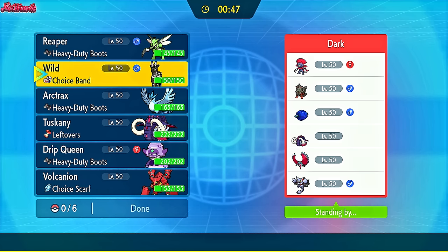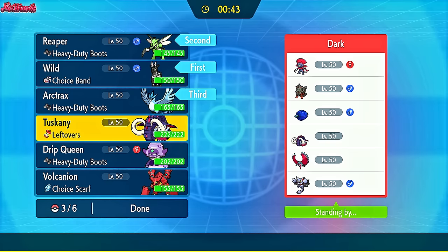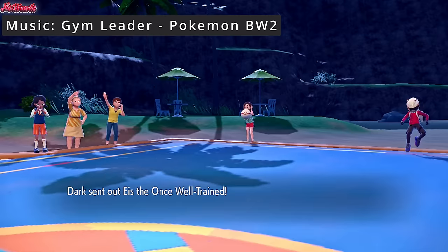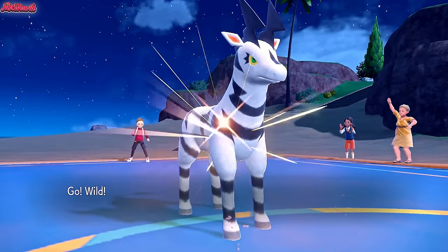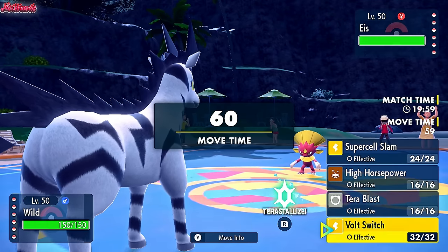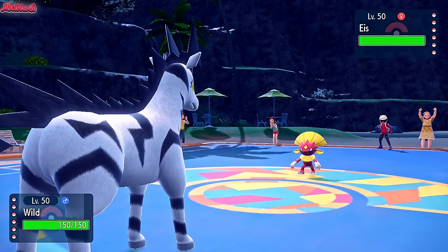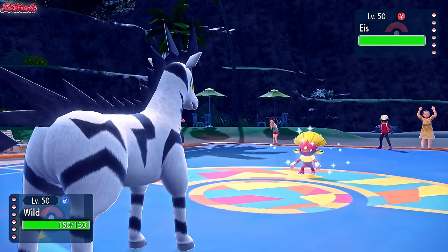I'm leaning towards Cypher or Zebstrika lead - I'll go with Zebstrika. The battle begins, good luck have fun Dias. They're going to lead off with Ice - the Weavile. As I lead off with my Zebstrika, I know we obviously don't outspeed here. I can't go for Supercell Slam because they very likely switch into Gliscor. So I'm going to go for a Volt Switch. They go for a Fake Out boosted by Normal Gem - interesting.